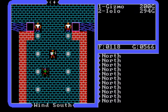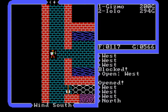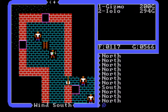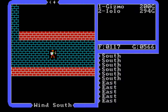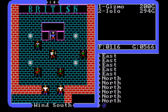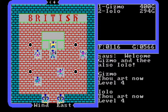Let's get inside and go talk to his lordship. I think I have to climb here to talk to him — he's not a first-floor kind of king, he's a second-floor kind of king. 'Welcome — thou art now level four.' And Iolo is now level four as well. Excellent!